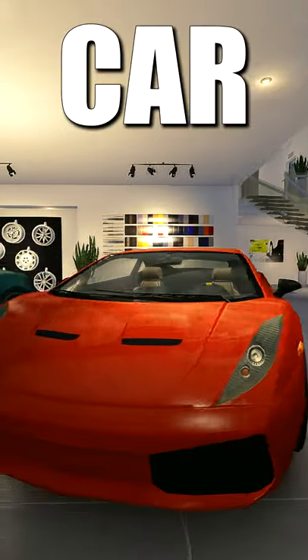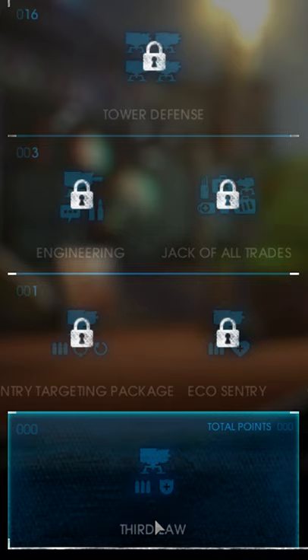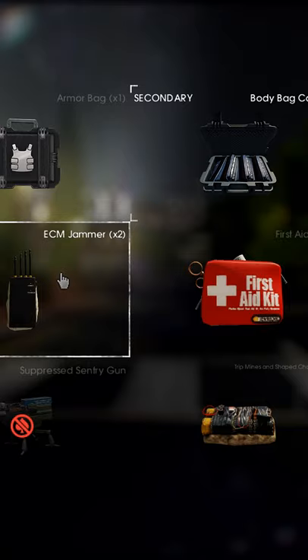How to stealth the car shop in under 60 seconds. Assets not needed, but take a regular stealth build with body bags and ECM.